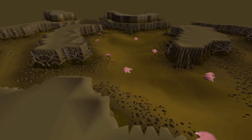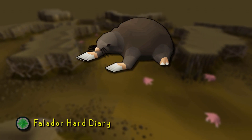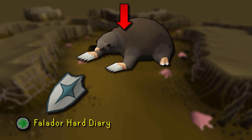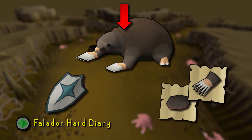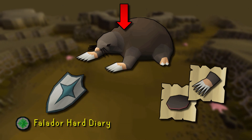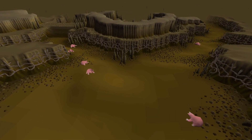To start killing the Giant Mole, I would highly advise you to have the Falador Hard Diary completed, as this unlocks a mole locator on the Falador Shield, together with getting noted mole skins and mole claws. You will be receiving almost all GP from those two drops, so make sure to have the Falador Hard Diary completed.